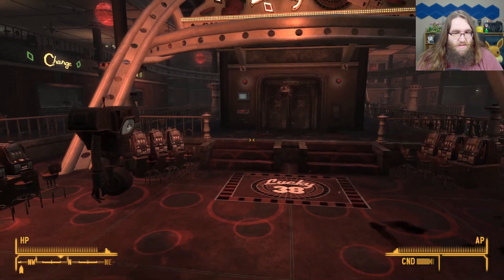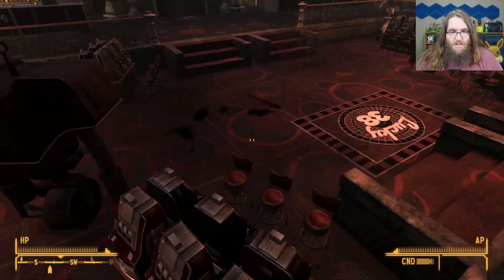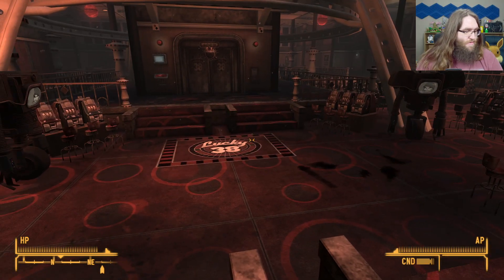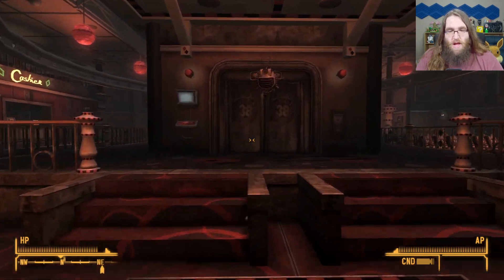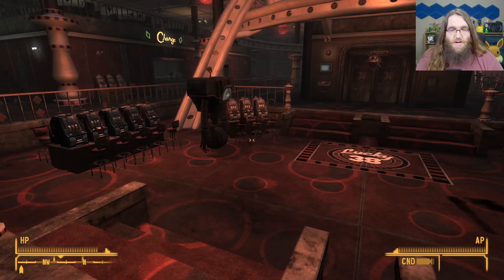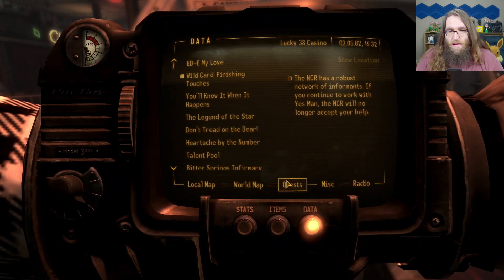Why did the dialogue of the Brotherhood of Steel person suddenly change to an entirely different accent? Is there like another — maybe there's a third team that's supposed to potentially be able to ask for it, but we're not on good terms with them or something? I'm actually curious — I'm also going to look it up, because I don't know the benefits of each of these.